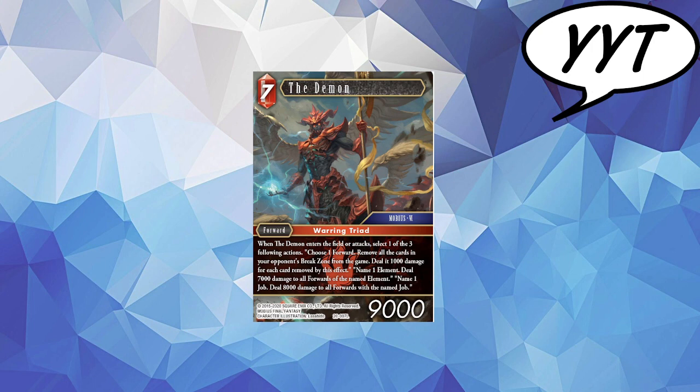Next up we have the Daemon. As soon as I saw the Goddess Veiled, I thought this was going to come. He is a 7-cost Category 6 and Mobius, Job Warring Triad. When he enters the field or attacks, you select one of three following actions: choose one forward, remove all cards in your opponent's break zone from the game and deal it 1k for each card removed; name one element and deal 7k to all forwards of that named element; or name one job and deal 8k to all forwards of that named job. For Fire, this gives you so much flexibility, and I think the biggest thing is it just gives the FF6 deck the real ability to have some hardcore removal outside of the Saban loops.